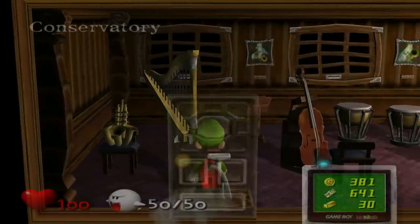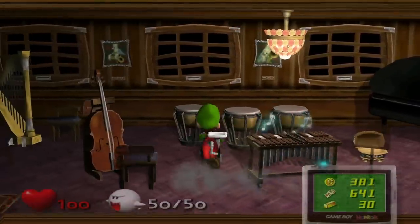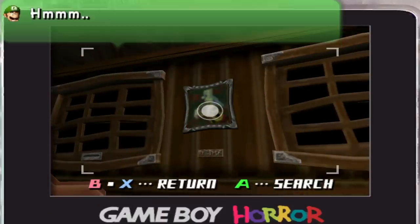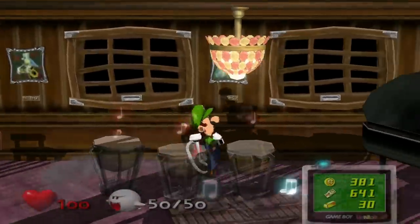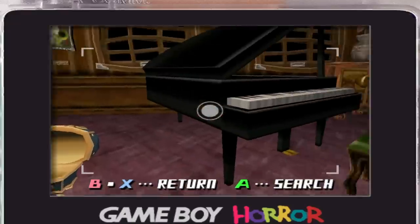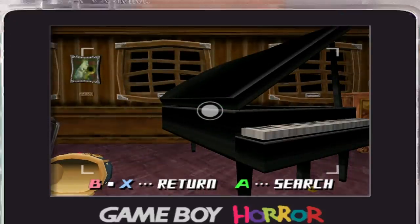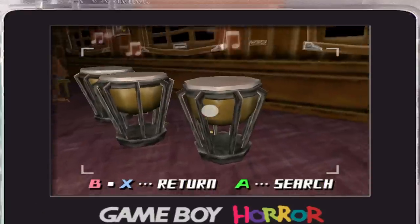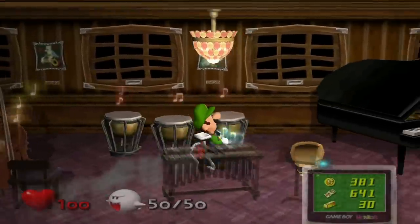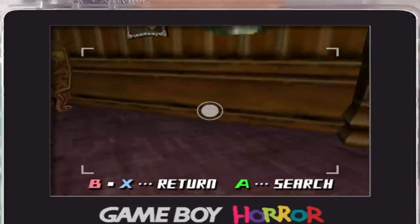Welcome to my favorite room, the conservatory — defined as a college for the study of classical music or other arts. So it's not just a music room; it's a place where people come to study. Luigi says he never could play the piano — do you lack the dexterity? That's a little sad. The little drums: Luigi says they look old but he bets they still have a nice tone. The other instruments he just says are old, which makes me wonder if the piano is the only one Luigi really vibes with.